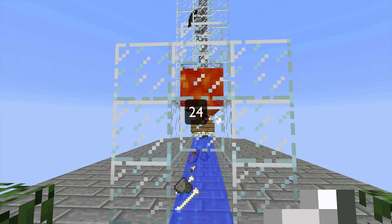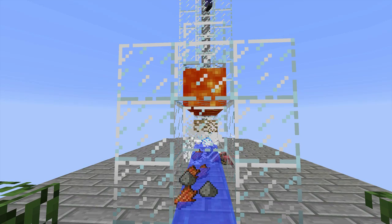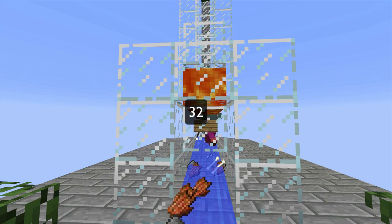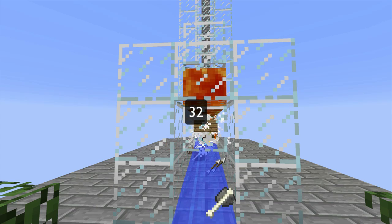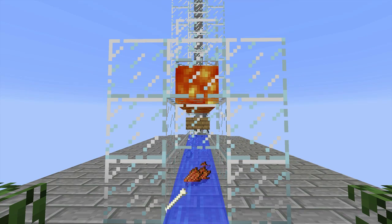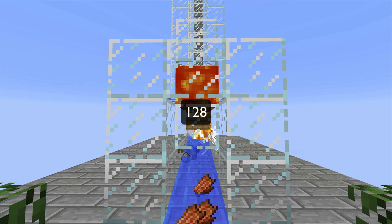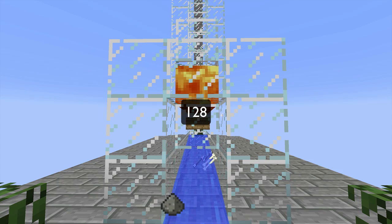24 is the distance at which mobs begin to spawn randomly in the world. 32 meters is the distance outside of which mobs stop moving, and that's been a bit of a source of controversy lately. And 128 is the distance outside of which mobs immediately despawn.